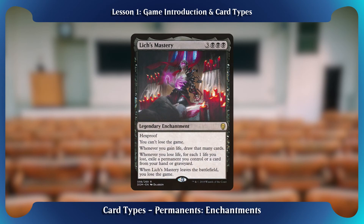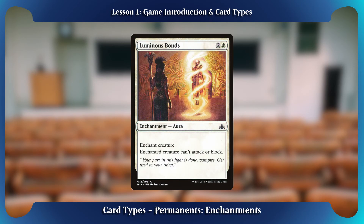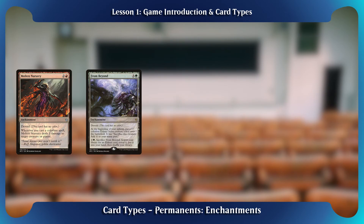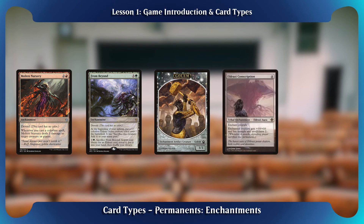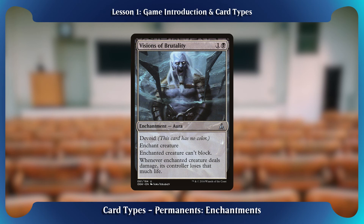Enchantments are like artifacts in that they can alter the game's state, sometimes act like creatures, and can enhance or dampen the abilities of a creature they're attached to. The main difference involves the fact that enchantments are never — except for five specific cases — colorless permanents. Enchantments known as auras can be attached to creatures, but do not stay on the battlefield after the creature dies like equipment does.